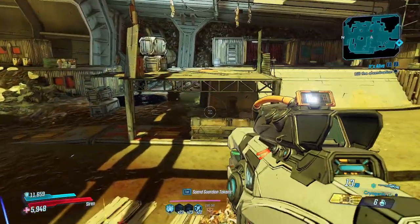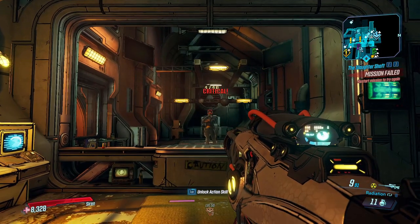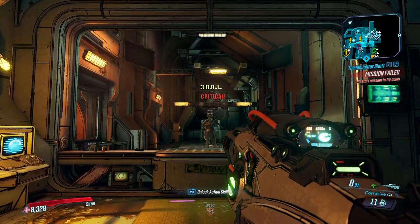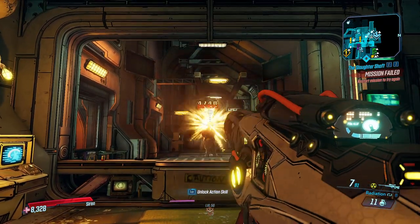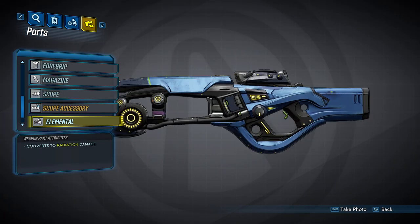We're going to start off with the special ability of Maliwan weapons. Maliwan weapons have the unique ability of spawning with two different elements that you can toggle between. The elemental part will determine which elements spawn, and you will get two different elements of the following five: Fire, Shock, Corrosive, Cryo, or Radiation.